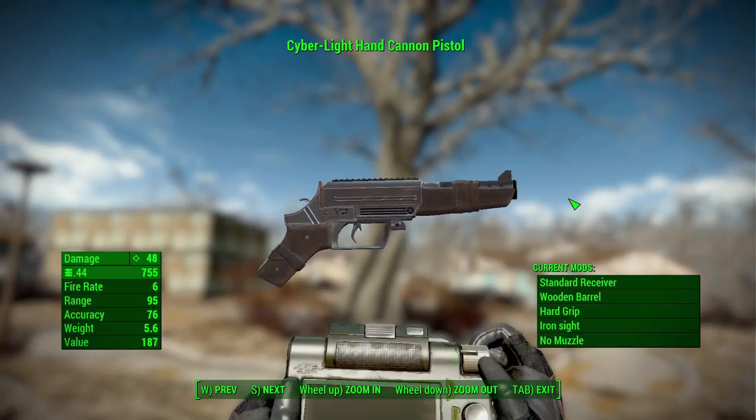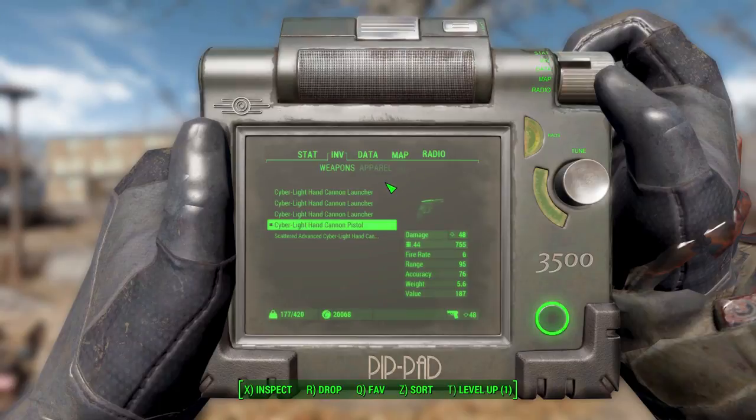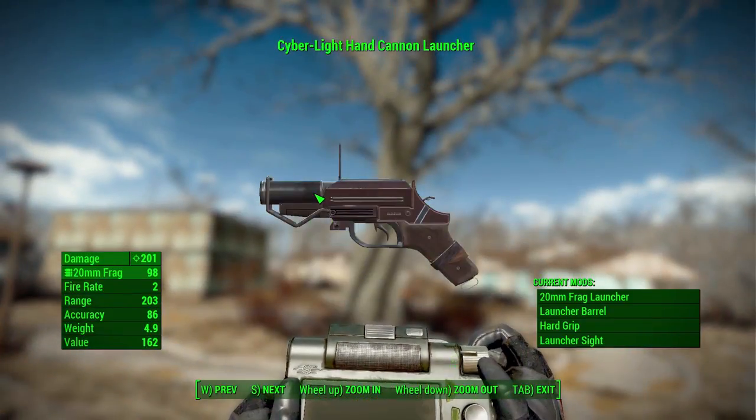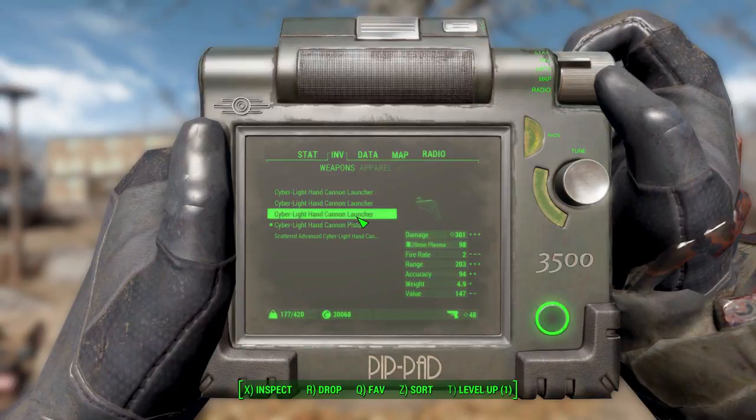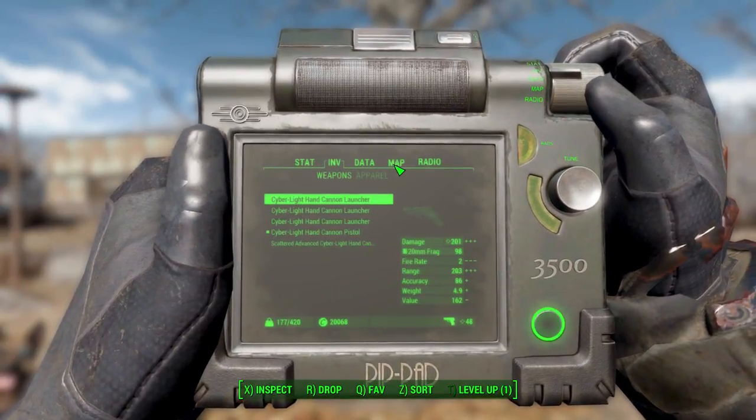The other weapon is the Cyber Light Hand Cannon Launcher — a mini grenade launcher. In its standard form it deals 201 damage using a custom ammo type of 20mm frag grenades, which you can craft at the chemistry workbench. It has a firing rate of 2, range of 203, accuracy of 86, and a weight of 4.9. You can change the ammo type between frag grenades, incendiary grenades, or plasma grenades. The plasma variant is the most powerful at 301 damage.